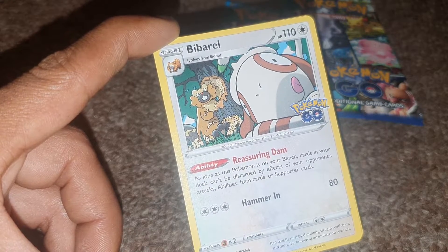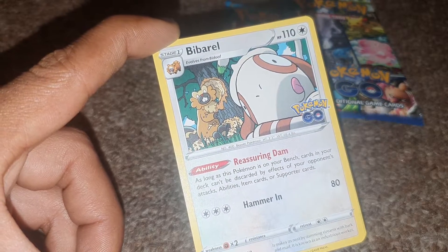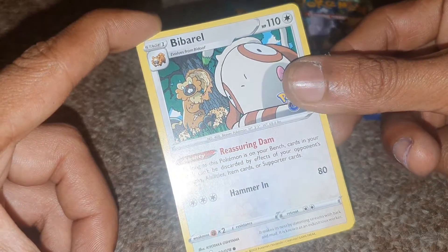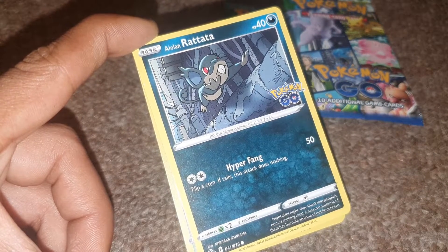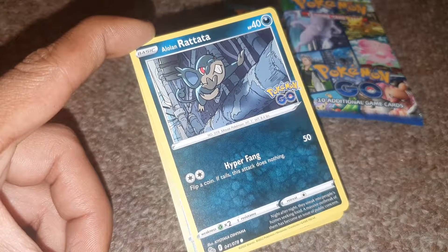That is actually a very useful card — 110 HP, Normal-type, Dex entry 400, with a move of Hammer In. Followed up by an Alolan Rattata with 40 HP, a Darkness-type Pokémon with Dex entry 19, and one move of Hyper Fang.